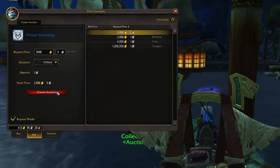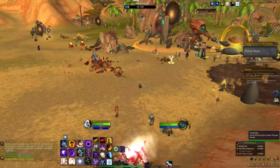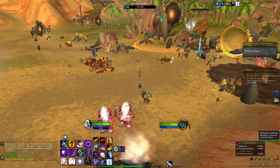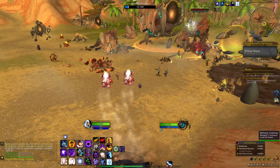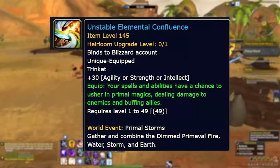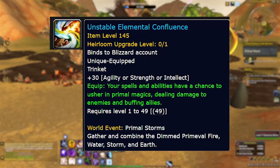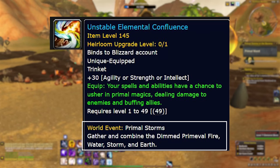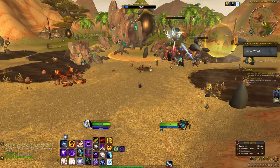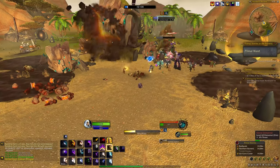I imagine the price won't be crazy high to begin with, but there's nowhere for it to go but up. Finally, on top of the catch-up gear, transmog, pet, and toy, there is an exclusive heirloom trinket only available during this event: the Unstable Elemental Confluence. To get this, you need to get a Dimmed Primeval from each of the four boss types and combine them. Those Dimmed Primeevals are not a guaranteed drop, so farming this thing might actually take a while.